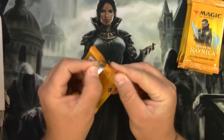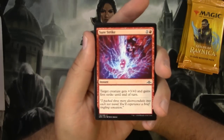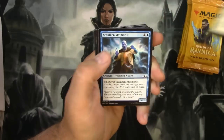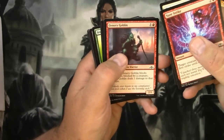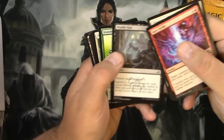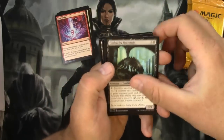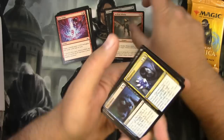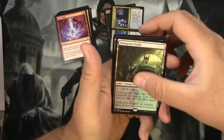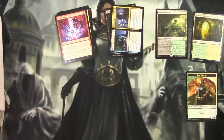Pack number one. I love Ravnica. Let's go through some of the commons: Surestrike, Righteous Blow, Vettelkin Mesmerist, Honorary Goblin, Portcullis Vine, Deadly Visit, Ironshell Beetle, Parhelion Patrol, Garrison Sergeant. That's the commons. Undercity Necrolisk, Hellkite Whelp, Discovery Dispersal, and Overgrown Tomb. Love the Shocklands — I will never turn those down. And we got a Guildgate and a Token Guy.